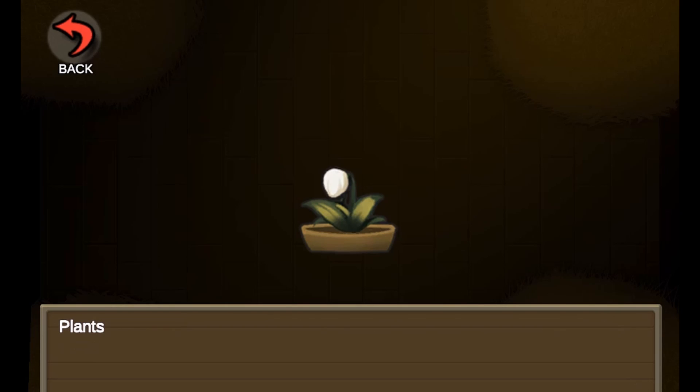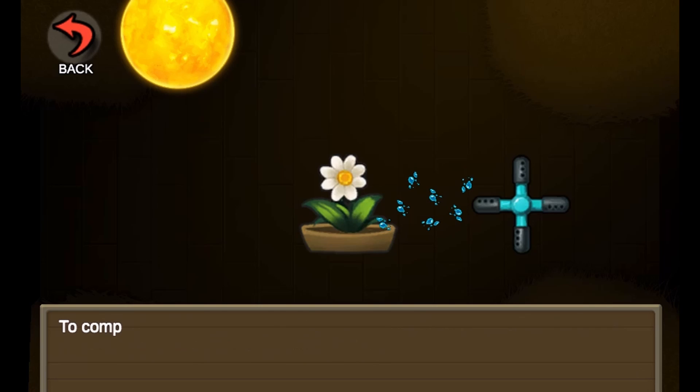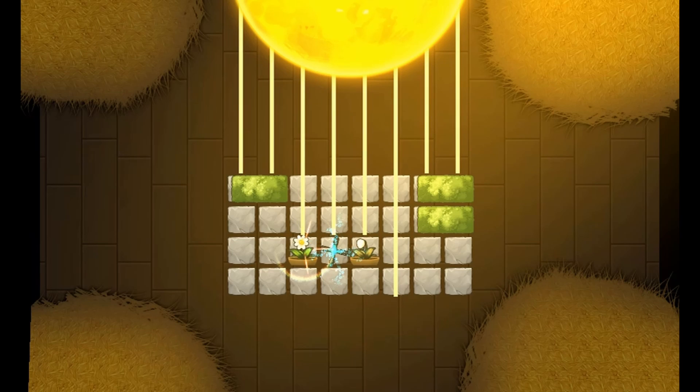With the right amount of light energy, you can help the farm hatch eggs, melt snowmen, and grow plants to complete each level and progress to the next.